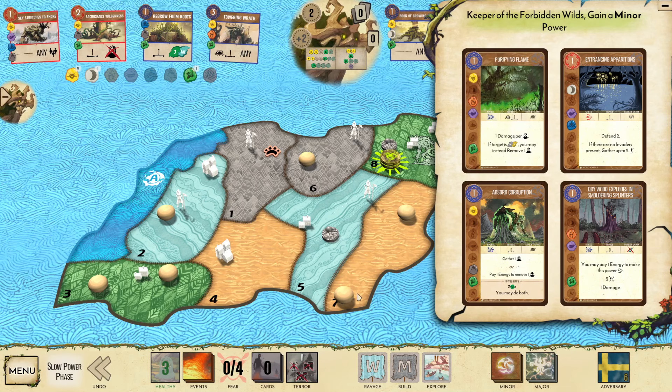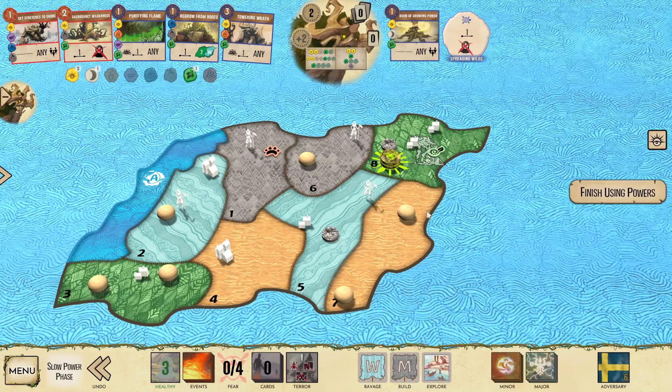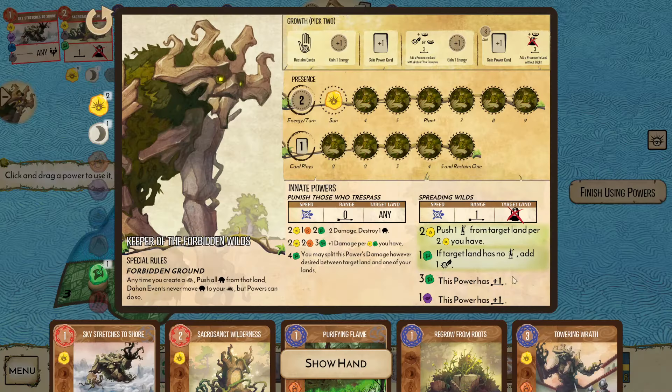Did not get it. This is going to be a really rough game. I did get Entrancing, but Defend 2 is not enough against 4 damage. Purifying Flame could be good as it's a way for me to do damage — it's Blight Healing, Tri Element. I'm just going to go with this card. This is going to be pretty brutal for us. Let's go Purifying Flame. We're going to use our Rite on 8 here, stopping the build, pushing this Explorer out.